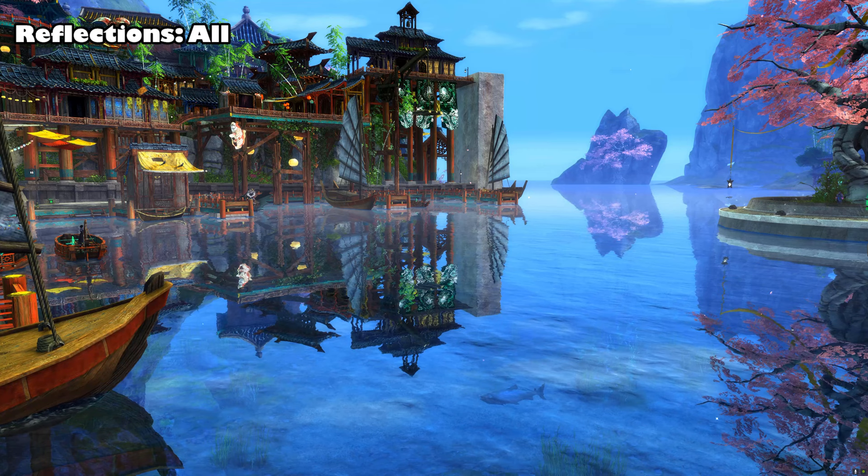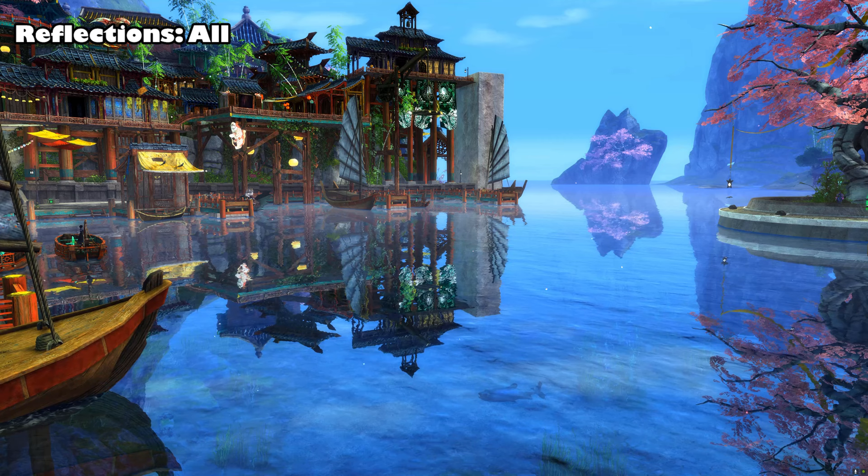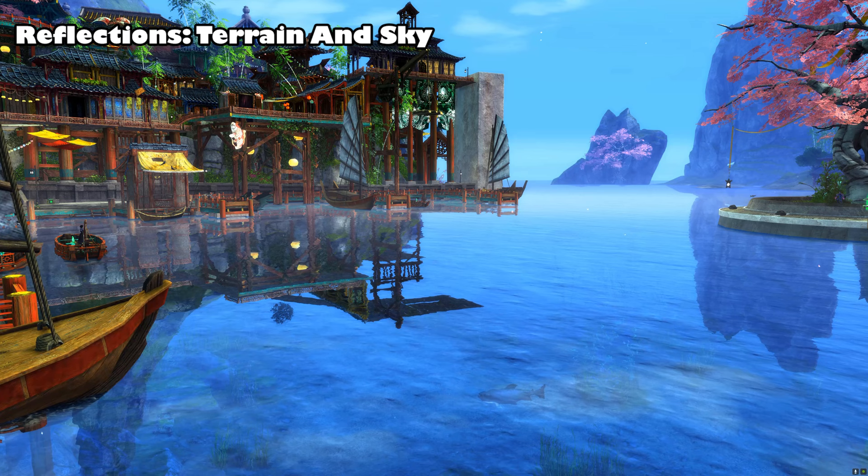Having Reflections and Shadows maxed out will make the game look absolutely stunning and I'd highly recommend doing that if your PC can handle it. However, if you're having trouble, try lowering these settings. You can turn Reflections down to Terrain and Sky and not lose too much detail whilst getting a lot of frames back.